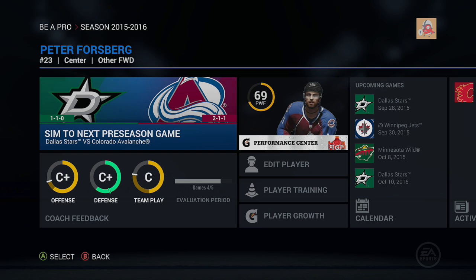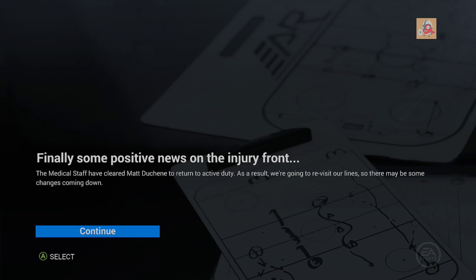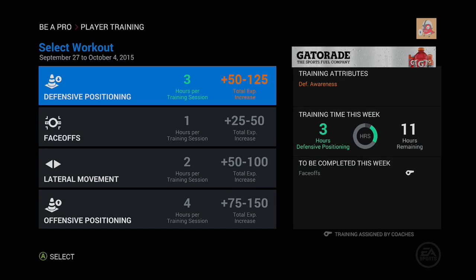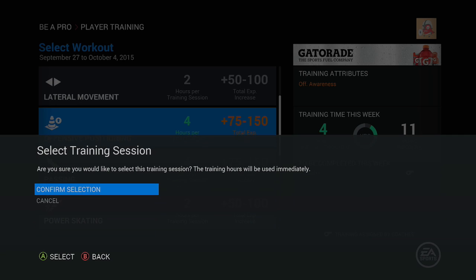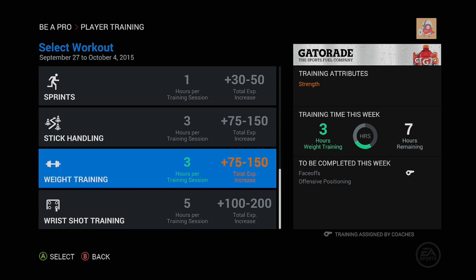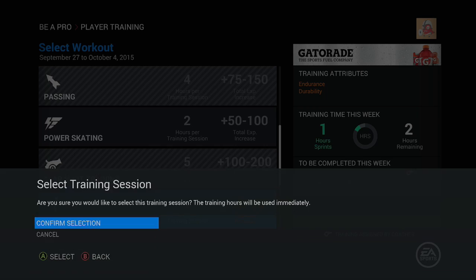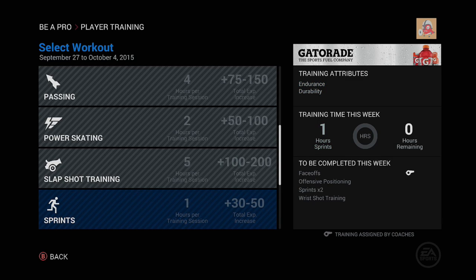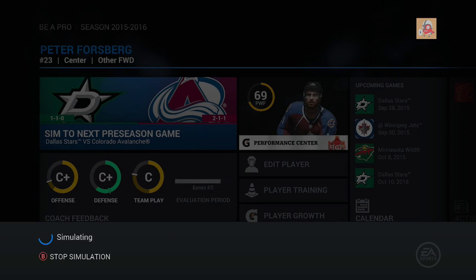Only one goal so far — well, he has one goal and one assist. Matt Duchesne and Joey Hishin are back to the lineup. Let's choose our training. We have 11 hours — let's go for some offensive positioning. We're already doing face-offs, which is good. Let's work on our shot a bit, and two hours of sprint so we can upgrade our endurance and durability.